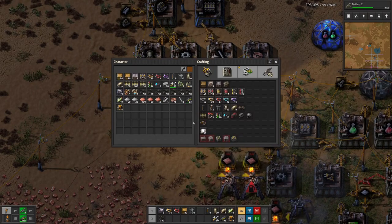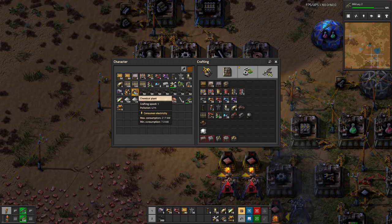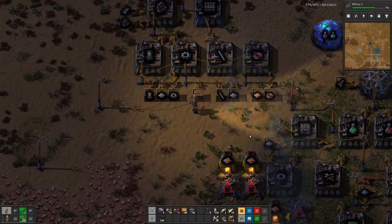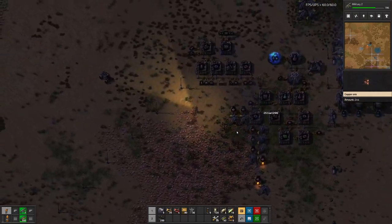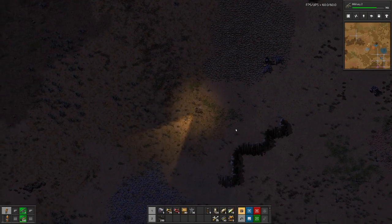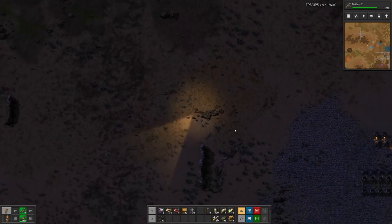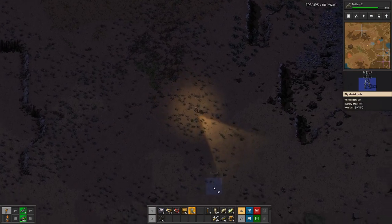I also crafted a few pump jacks. I have an oil refinery and three chemical plants. We probably need a few pipes, because I think for sulfur we might need coal somewhere. Anyway, let's go down there.